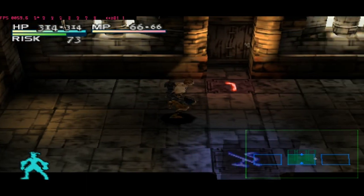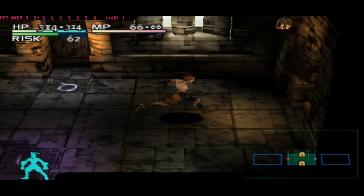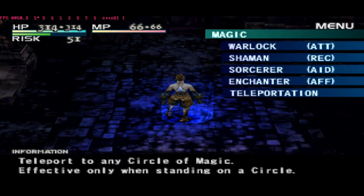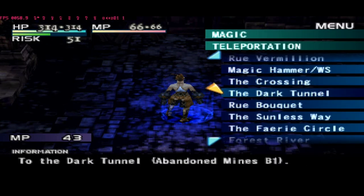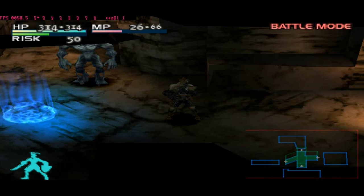Beast is on the dark tunnel, okay. The dark tunnel is far actually, but I think it's still reachable. Use the magic circle. The dark tunnel is on Abandon Mine, okay. Like always, give the dummy. I will see you after 100 beast.